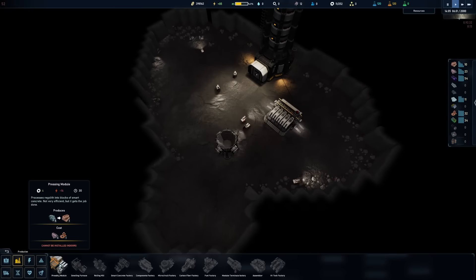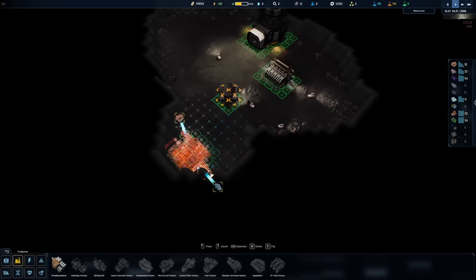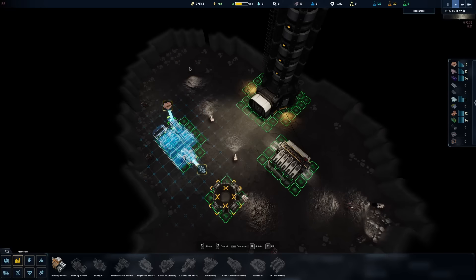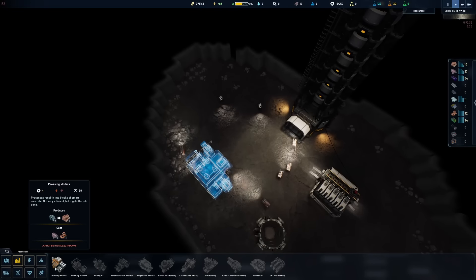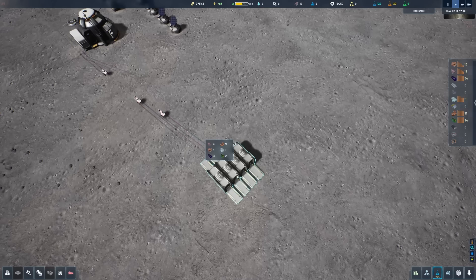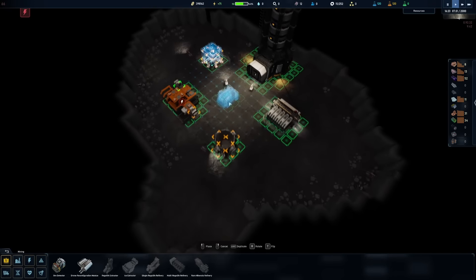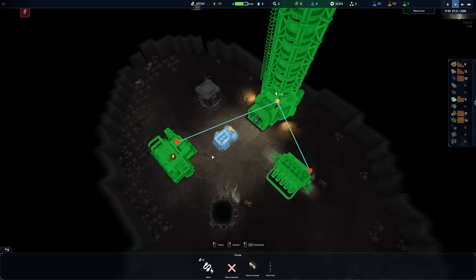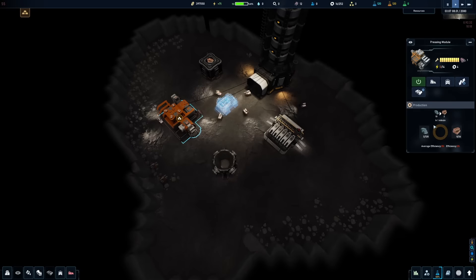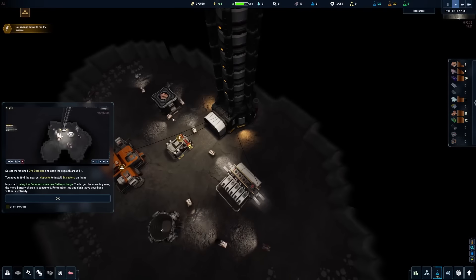What else is going to be helpful is setting up one of these pressing modules so we can convert regolith into something useful like concrete. Space is very limited right now, but we can get it set up in line with one of the outputs of the storage. We also need storage for the concrete to go to. We've completed research for the ore detector, so we can start to find better materials. Let's set that up right here in the middle, make sure everything is wired up. Now the storage is set to concrete and we should start seeing this work pretty soon.